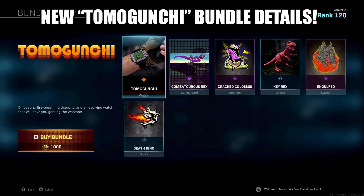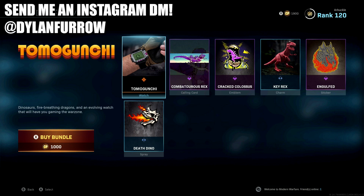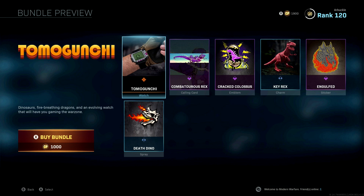What's going on ladies and gents, my name is Arbuckle, welcome back to another video. Today we are once again back on Modern Warfare and I wanted to share with you guys the brand new Tamagunchi bundle that's available in the Modern Warfare store right now for 1,000 COD points.